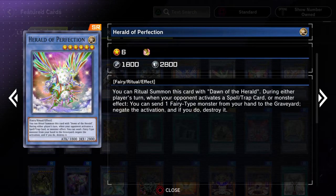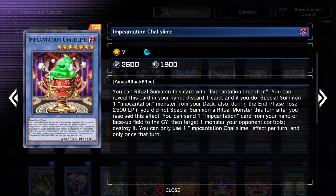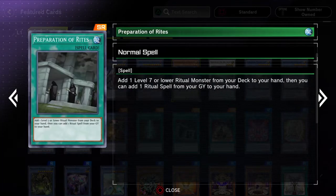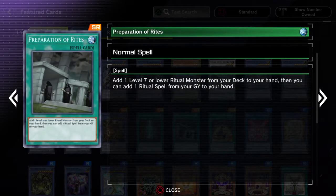You're gonna be sending it straight to the graveyard so that you can search for a ritual spell. I think it also can search for a ritual monster. And then also there's the Megalith, the Advanced Ritual Art, which is really good for those normal-based ritual decks.